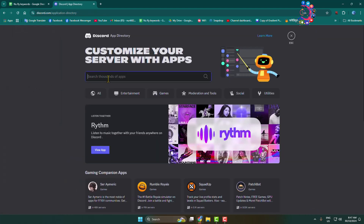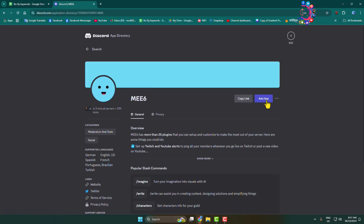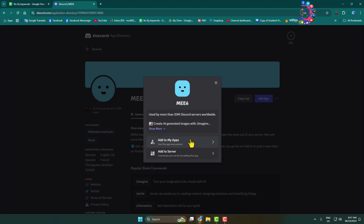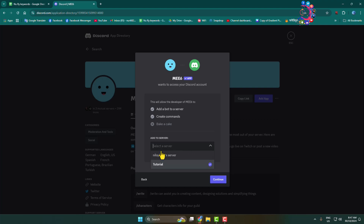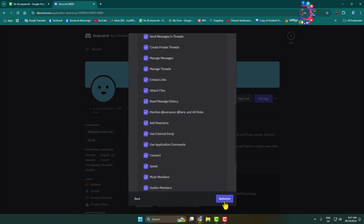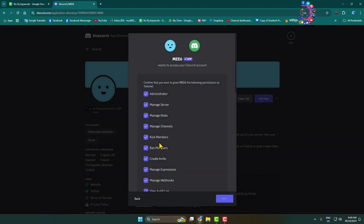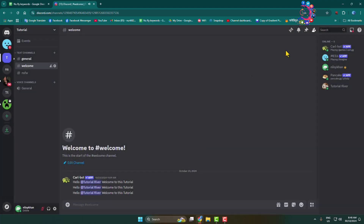Type MEE6 and search for it. Here you'll find the MEE6 bot — click on it and add it to your server. Make sure to select your server, click Continue, then Authorize. Confirm that you are human, and that's it. The MEE6 bot has been successfully added to my server.